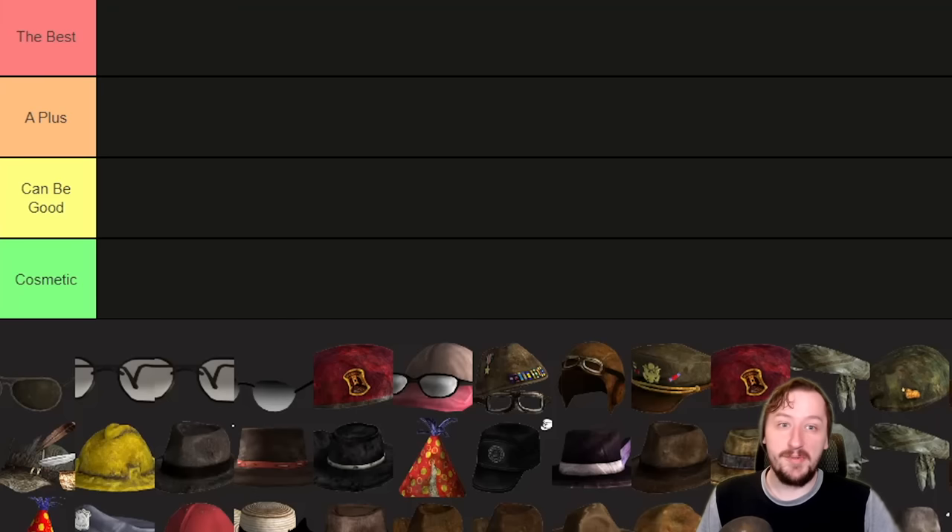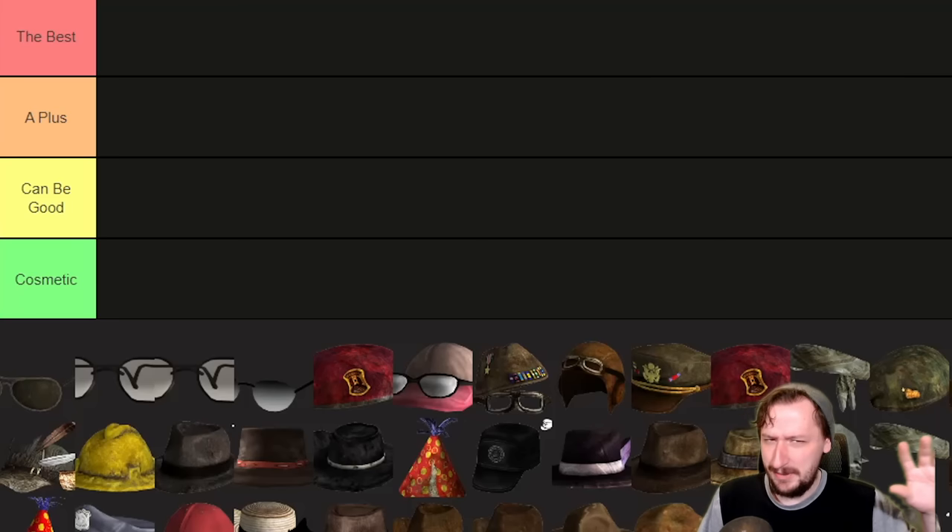Hello and welcome back to the Wasteland everybody. Welcome back to Fallout New Vegas where we once again have another tier list here. This time we're going to be going over all of the glasses and the hats in New Vegas. This won't be all of the headgear because we still have helmets and technically there's another category that's just considered headgear, which is kind of its own separate thing.